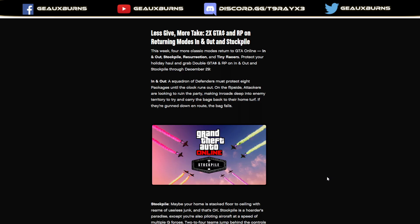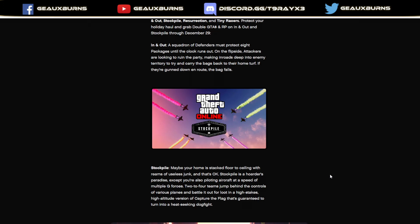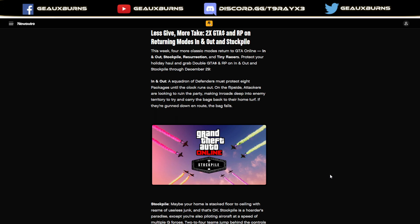Double cash and double RP on returning adversary modes: In and Out, Stockpile, Resurrection, and Tiny Racers. It's a bit oddly worded — it implies all these adversary modes are currently double cash and RP, but the text says In and Out and Stockpile through December 29th. So maybe Resurrection and Tiny Racers will rotate in next week as double cash and RP starting the 29th, but this week it's In and Out and Stockpile.